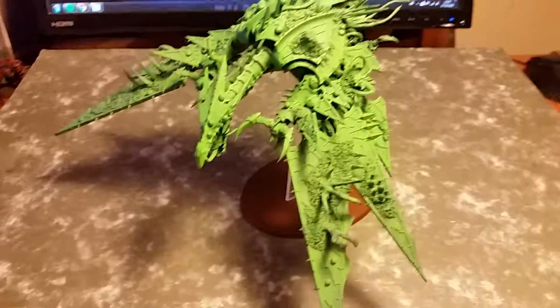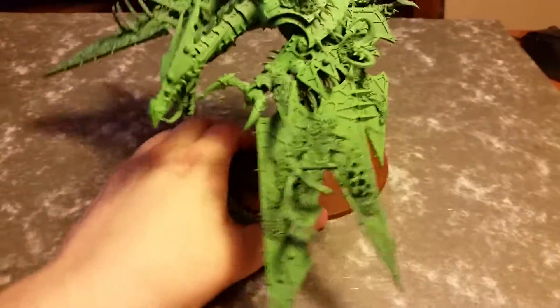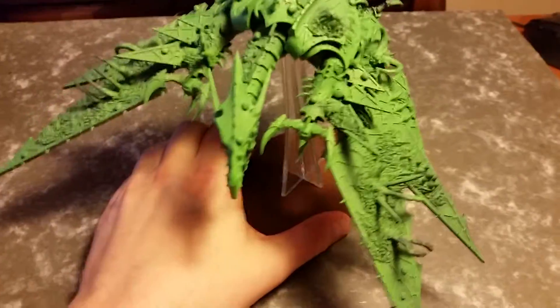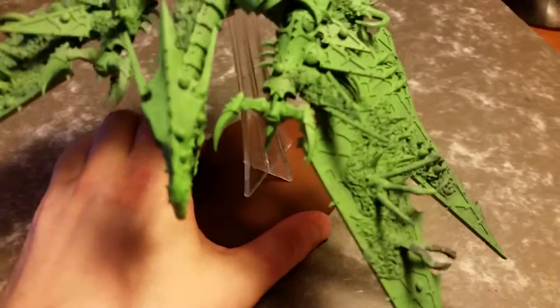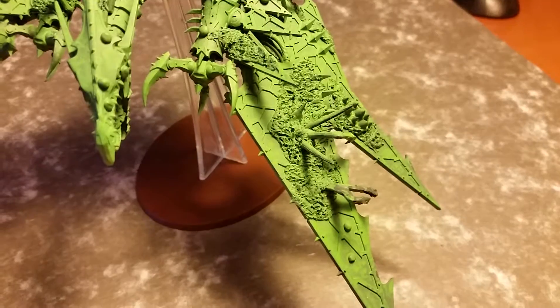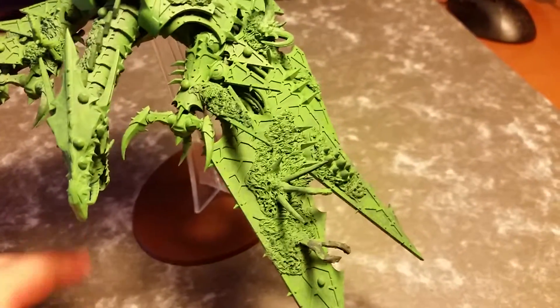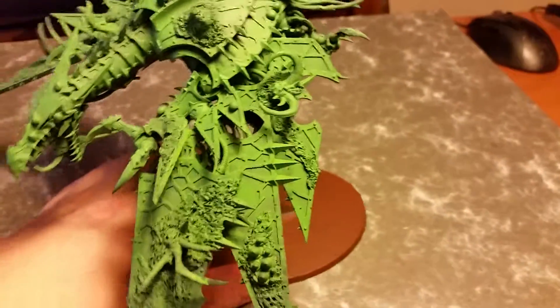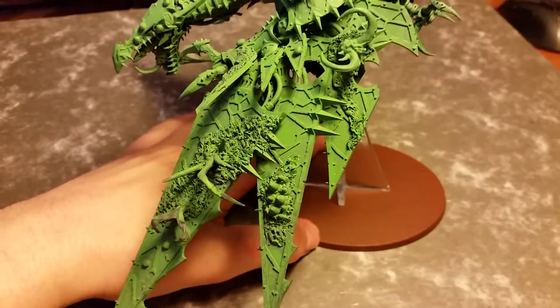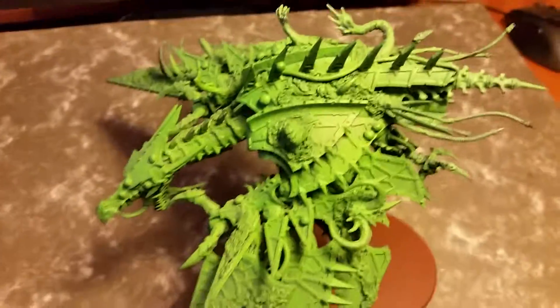That's pretty much what I did. Let's have a look at what's on this bad boy. Starting with the left wing, there's some green stuff with spikes, a lot of pox and pustules. Let's check out over here — I think it came out pretty nice, if I do say so myself.